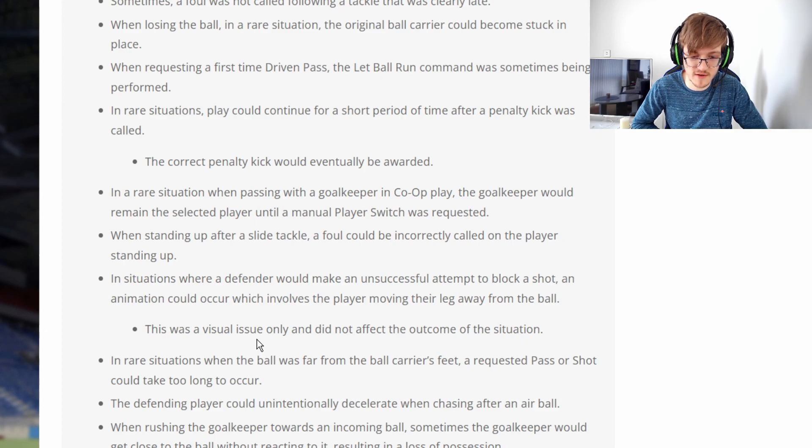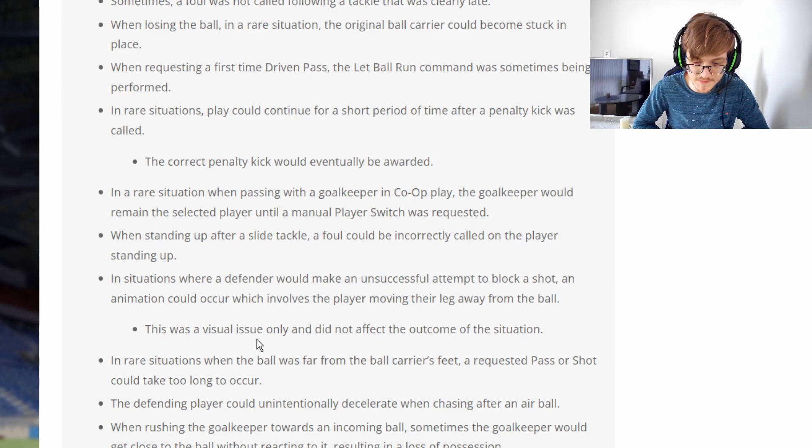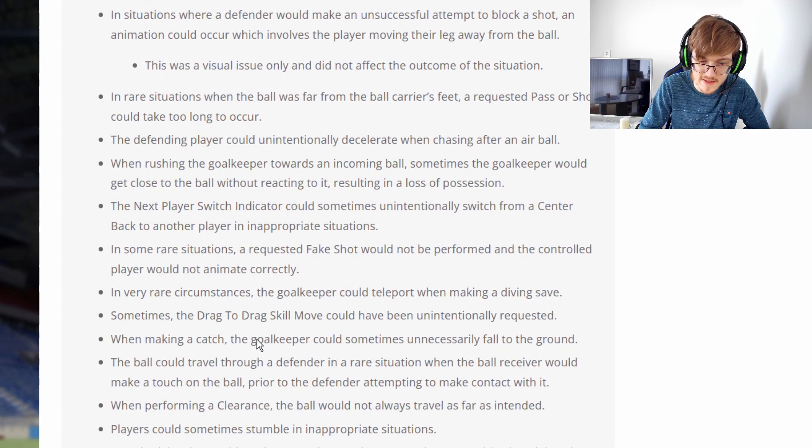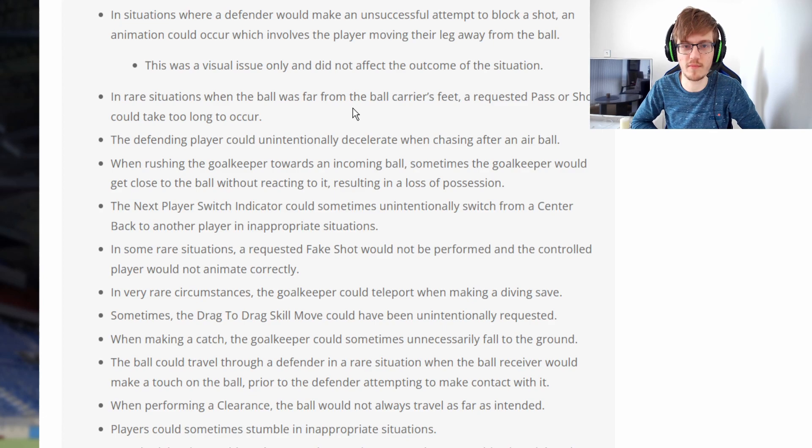When losing the ball in a rare situation, the original ball carrier could become stuck in place. In rare situations, play could continue for a short period after a penalty kick was called — what is that nonsense? Also fixed: passing with the goalkeeper when you're still selecting him. There's also a fix where the ball carrier sphere request for a pass could take too long to register — sometimes the ball was so far away from Mbappe and he'd take forever to take the shot. Just run a bit quicker and finish it. And defenders will now properly accelerate when chasing after an air ball — they used to just slow down, the attacker would get ahead, head it down and keep going while your defender stood stuck in place.